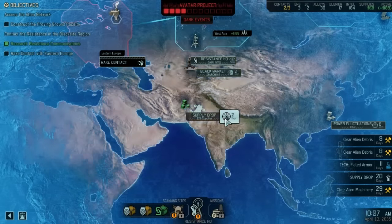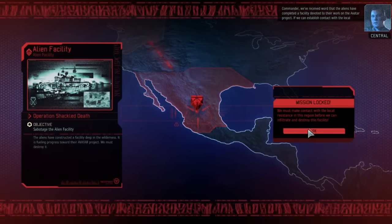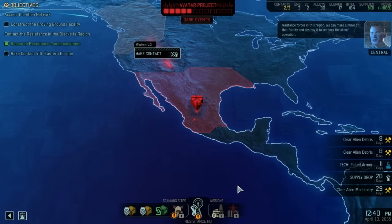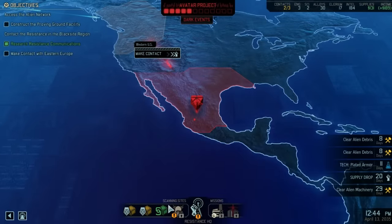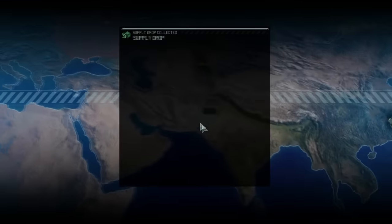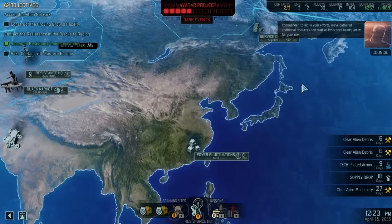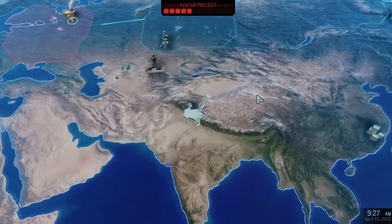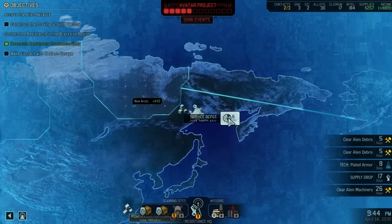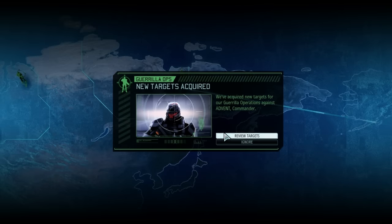If we can get six guys to hit the black site that'd be good. We'll look at the supply drop first and then collect supplies. We've received word that the aliens have completed a facility for the Avatar project — something we can now go destroy and certainly should think about very soon. Right now we're getting supplies because we need to equip our guys properly. We don't have that equipment yet but we will soon.